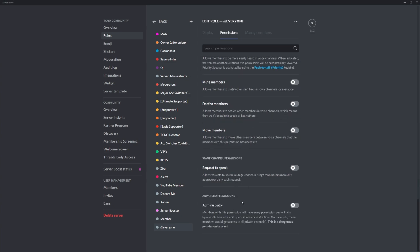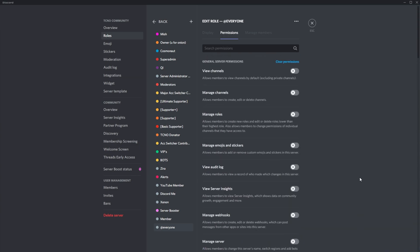Do make sure that the roles don't have the administrative perm. Otherwise, they'll simply just ignore the rest of the permissions in this list over here, allowing them to @everyone once again. Then simply save your server.